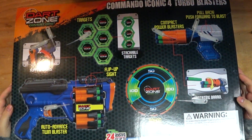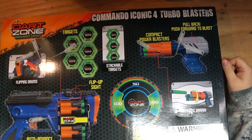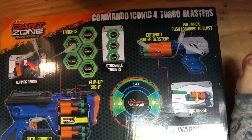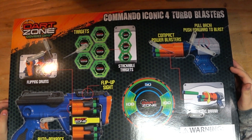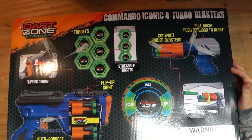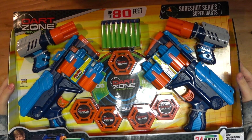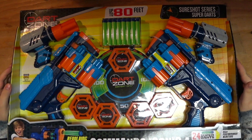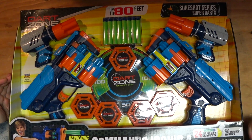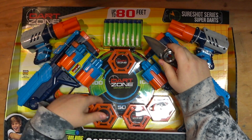We can flip the box over here — it contains a flip-up sight, again kind of similar to basically just a Blitz Fire. The compact power blasters pull back and push forward to blast; there is no trigger, and you might be screaming at that. But I happen to think this has a really good use. I honestly don't know the price of the set right here, so hopefully it's not too expensive. I'll just evaluate them, and if they're in your price range and good enough for you, pick one up. I don't know if any of these blasters are sold separately — this was literally just sent to me by Primetime Toys. So I'm going to open it up and we're going to explore these blasters together.